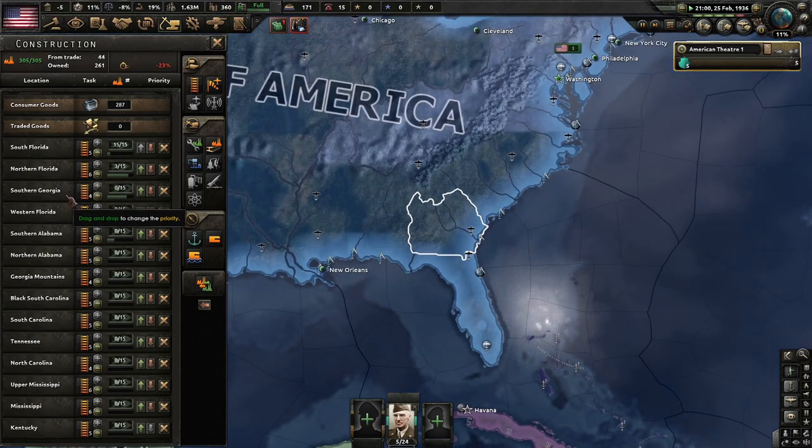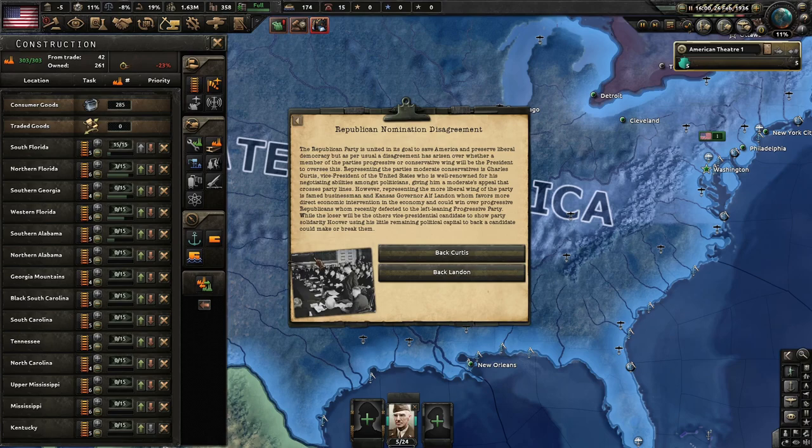We're building up Northern Florida, Southern Georgia, and Western Florida. Republican nomination disagreement — the Republican Party is unified in its goal to save America, but disagreement has risen over whether a Progressive or Conservative wing member will be president. Representing moderate conservatives is Vice President Charles Curtis, well-renowned for negotiating abilities. Representing the liberal wing is Kansas Governor Alf Landon, who favors more direct economic intervention. I want Curtis — you can sometimes never get him — so I make choices based on who we can and can't get.